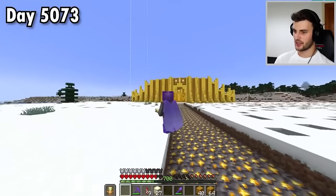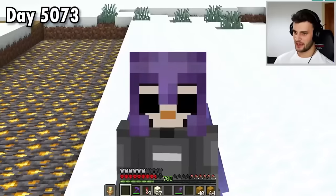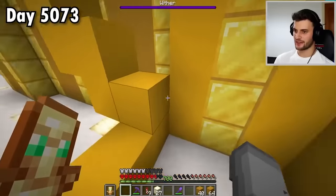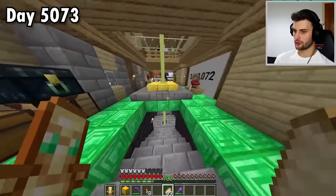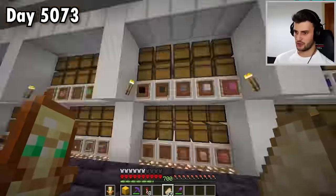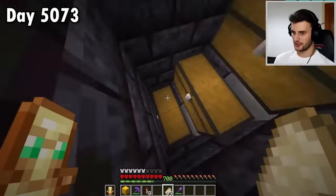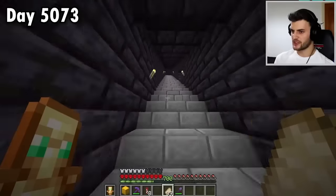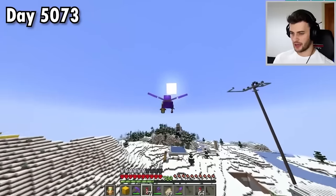Maybe not the best idea to use gold blocks — I should have used yellow concrete. Not to worry though, because I actually want to decorate this middle bit a bit more, and that will require red sand. Something of which I don't think I have a dedicated chest for. Is there any lurking in the chest down here? Looks like the answer is no, which means I must begin plan B and track down a mesa.